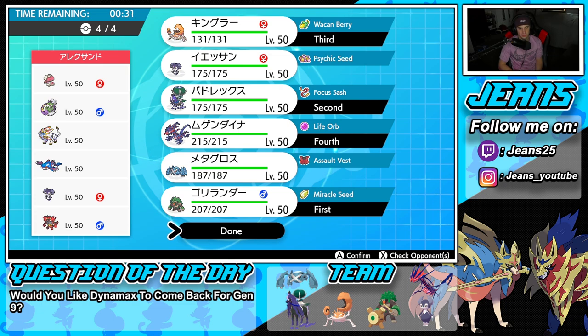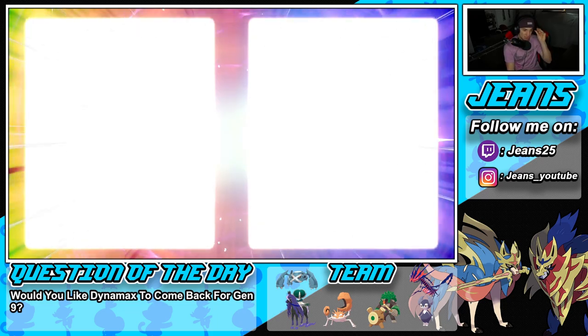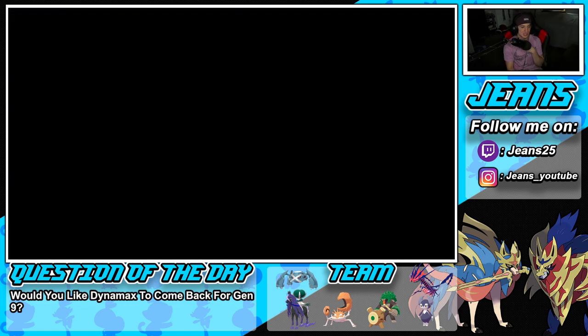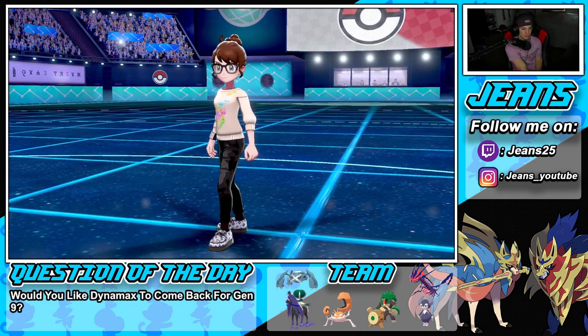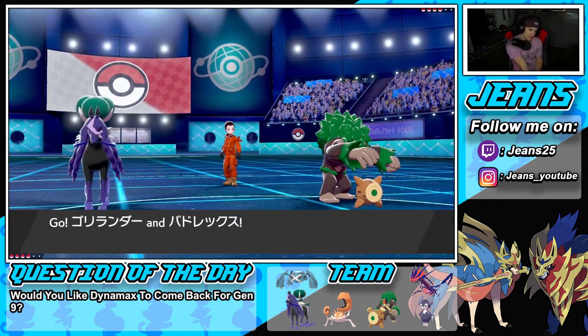We don't need Metagross — we've showcased him plenty of times before. Here we're mainly to show off Kingler and Eternatus. Rillaboom works great here since he has Kyogre — bringing Rillaboom is an absolute must, it does lots of damage and rolls really well. Let's see what he leads — Tornadus and Kyogre. I can post a threat with Rillaboom. I definitely want to pop a Trick Room.